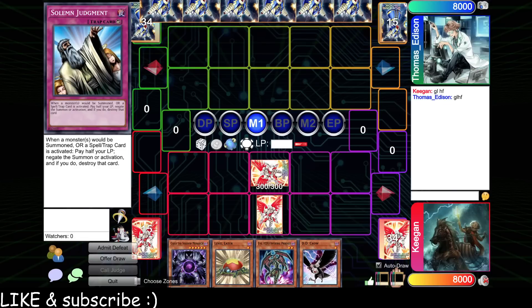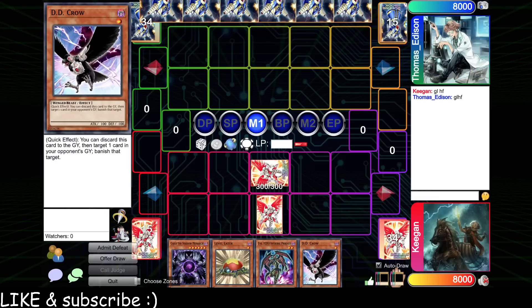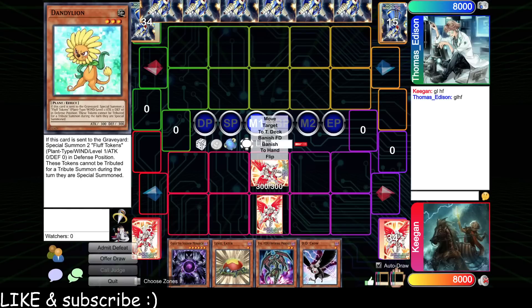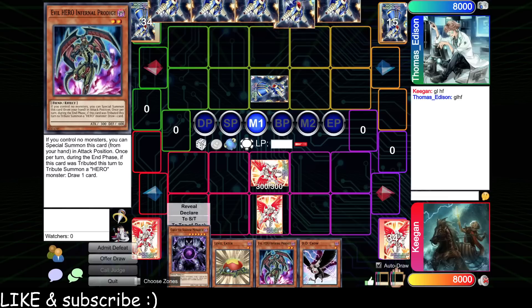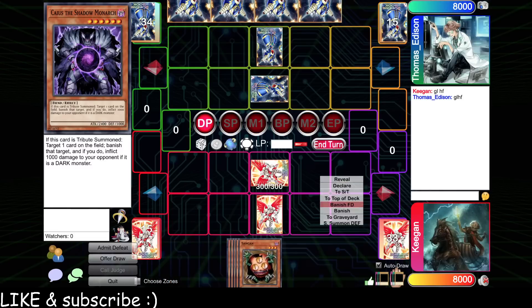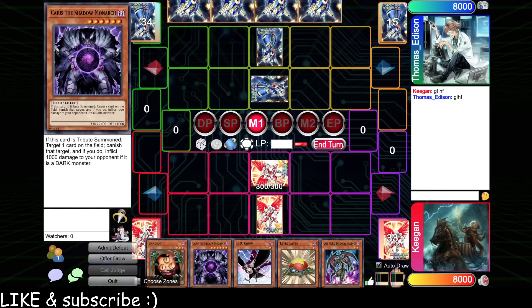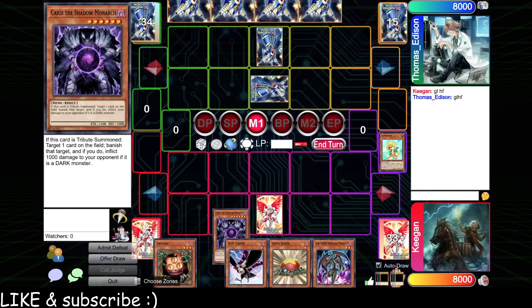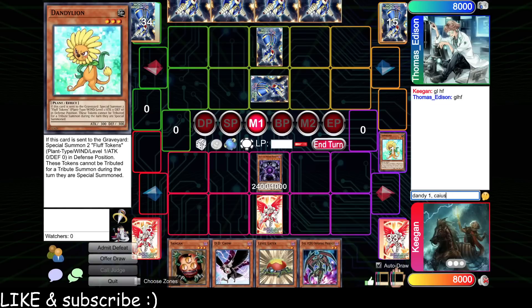Evil Guy and Level Eater are kind of dead here, but if something terrible happens to our Dandelion — say a DD Warrior Lady gets summoned — we can come back. Sangan's a good draw that can help get us to Quick Draw. I want to banish their starter, which is their set monster. So we'll go Dandy turn one, Caius turn two, targeting the set monster.